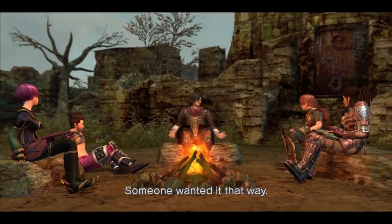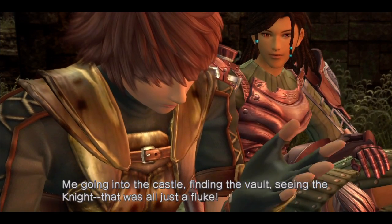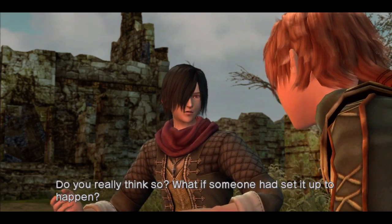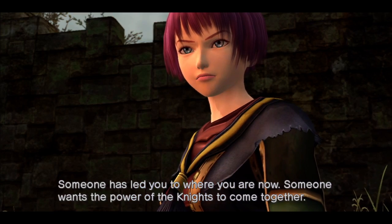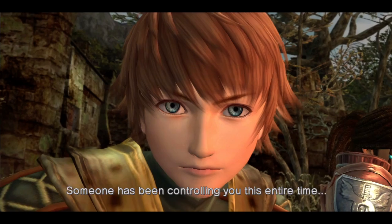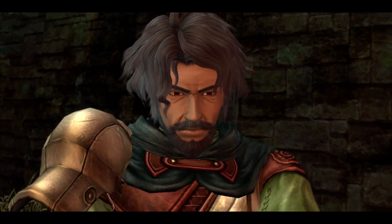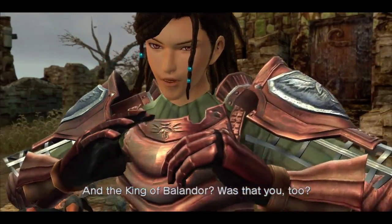It was no coincidence. All of you have been brought together deliberately. Someone wanted it that way. Me going into the castle, finding the vault, seeing the knight? That was all just a fluke. Do you really think so? What if someone had set it up to happen? Someone has led you to where you are now. Someone wants the power of the knights to come together. Someone has been controlling you this entire time. It was you, Eldor, wasn't it? And the king of Ballindor — was that you too?